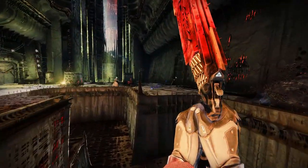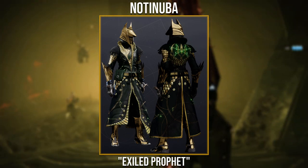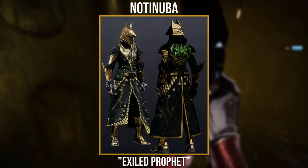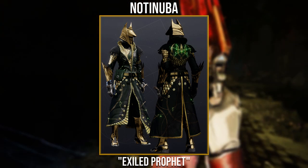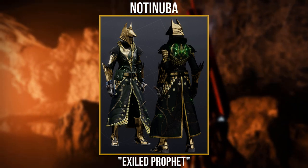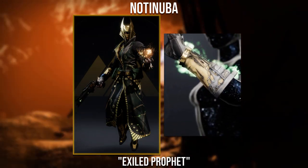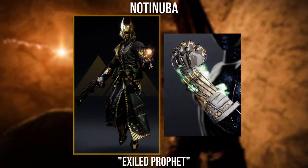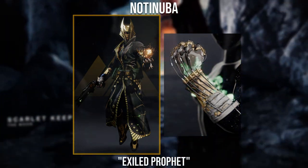Starting off with the first submission winner, I had to give this one to Notanuba with the Exiled Prophet. I actually remember reviewing this set live with Muffin Bandit, and we both agreed that this is one of the best Warlock sets that we've seen in a while. I could see this set being quite versatile, as you really only have to work around the gold on the robes, and the great thing about this colour scheme in particular is the fact they all work really well with the necrotic grip. Overall it's a fantastic job on the entire set.